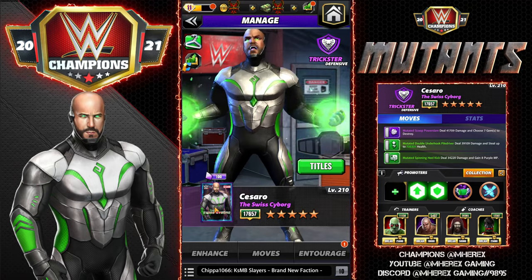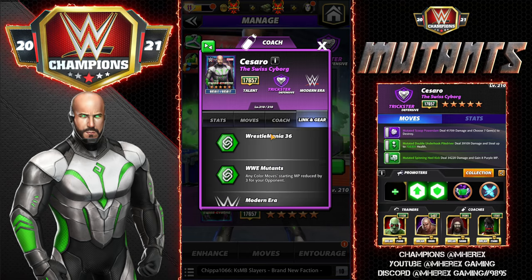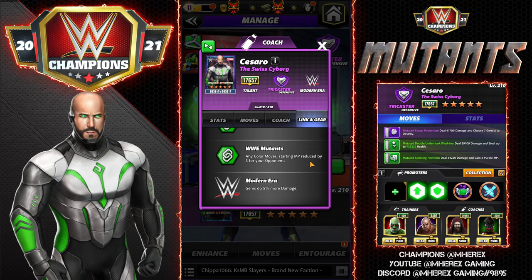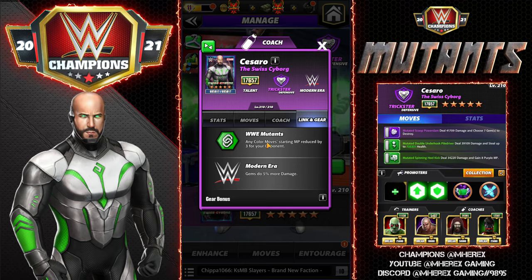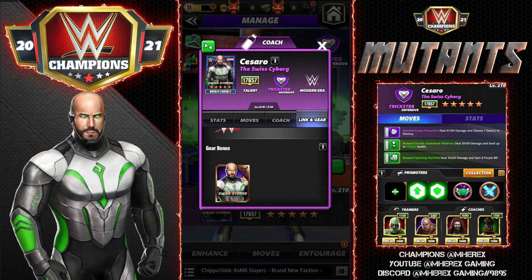Let's take a look. He has a few links: WrestleMania 35 and 36, and the Mutants link. Any color move starting MP reduced by three for your opponent, and Modern Era gems do five percent more damage. The Mutants link could potentially see a lot of use in Showdown and could be a fairly effective tag link.